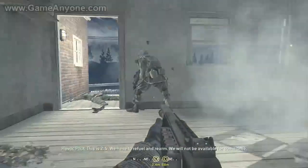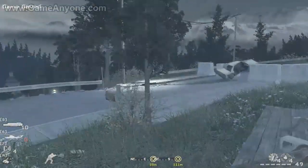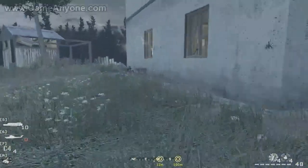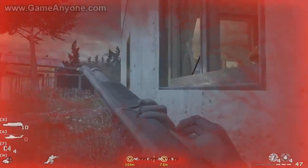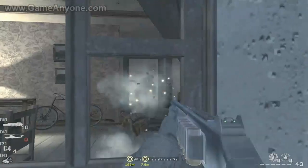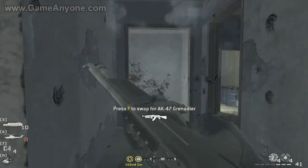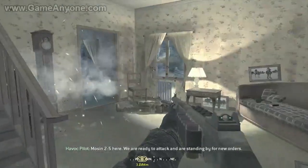This is 2-5. We have to rescue and rearm. We will not be available for some time. Building clear, let's check the next one. 2-5 here. We are ready to attack Enner, standing by for new orders.